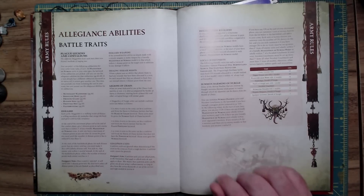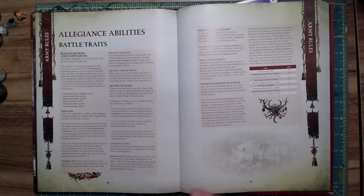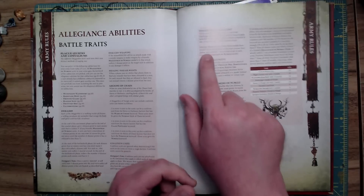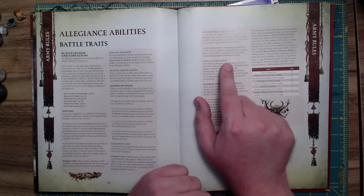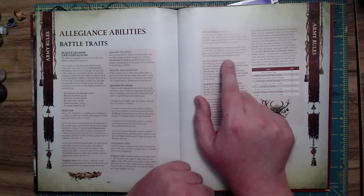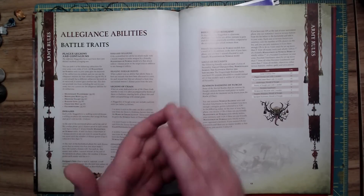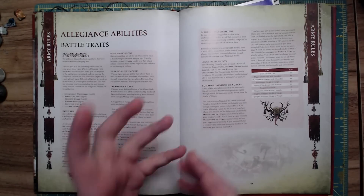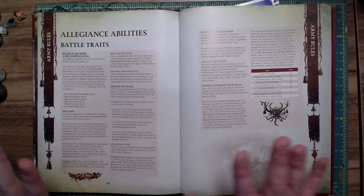Now we have Disgustingly Resilient. Before, some models had a rule called Disgustingly Resilient which allowed them to shrug off wounds — basically a ward save — but a lot of the mortal stuff didn't have it. Now, friendly Maggotkin of Nurgle models have a ward of five-up, just flat across the board. In addition, at the start of your hero phase, you can heal one wound allocated to each friendly Maggotkin of Nurgle model. That is a huge increase in efficiency. Not only are you shrugging a third of the wounds that come at you, but your opponent has to do additional wounds to finish off a unit — because if they leave someone with one wound, they heal right back up. And it's every unit: every hero, every unit of Nurglings, every unit of Blight Kings, all of it.